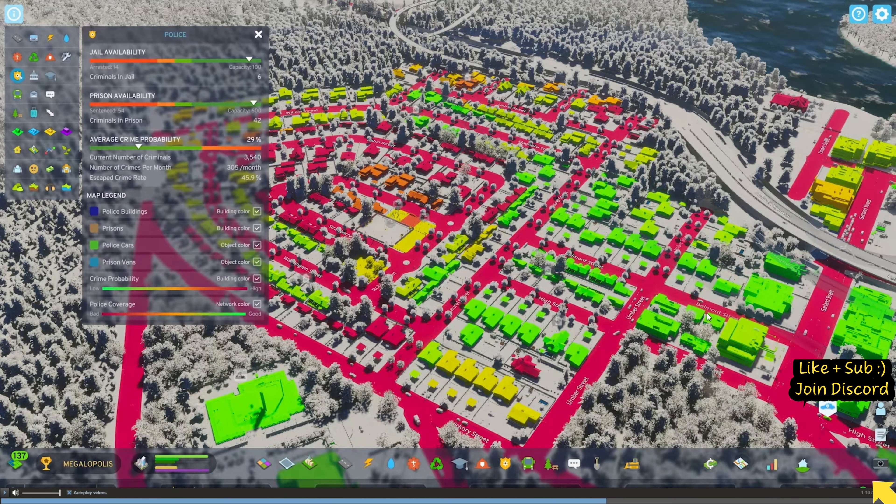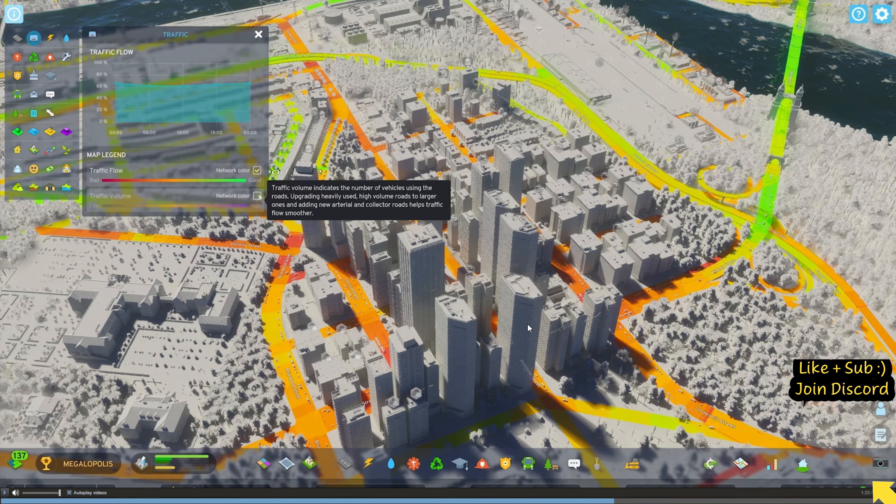Police and jail availability - look at all that. This is definitely improved upon: average crime probability, prison availability, how many are sentenced, the capacity - this looks brilliant. And what's this one? Traffic - time of day! That is more detailed than before. Hopefully traffic volume is shown as well - very interesting.